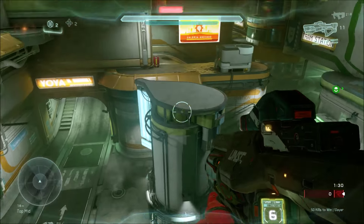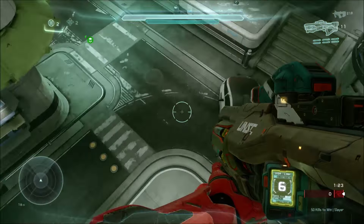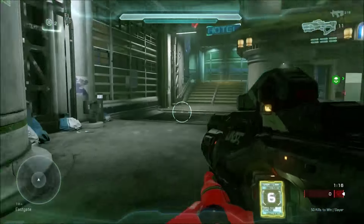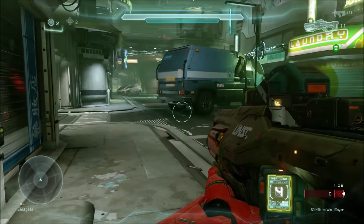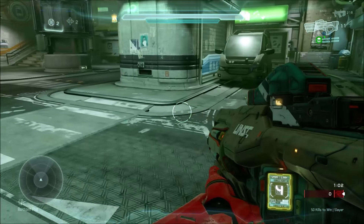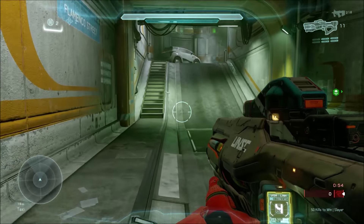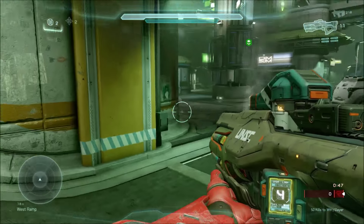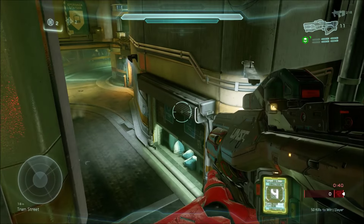Now I wanted to go over bottom mid since we've covered the whole map and you know the callouts. Over by cinema you'd say bottom mid near cinema; bottom mid near lift is anywhere over here; bottom mid near hotel is anywhere over there. Under the bridge area would be bottom mid under bridge, then bottom mid near orange. You could also call that underpass — I've heard people call it overpass, but underpass is more appropriate since a lot of people rush through bottom mid to orange that way.